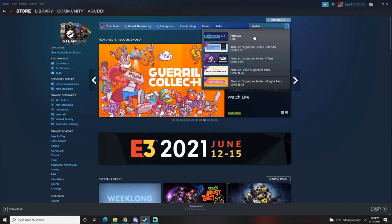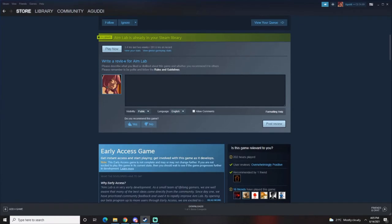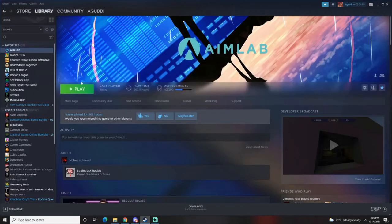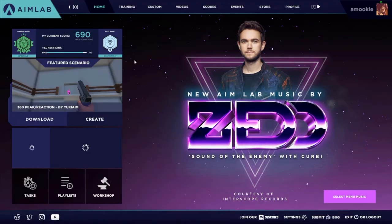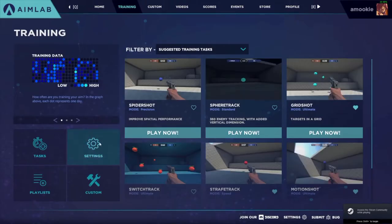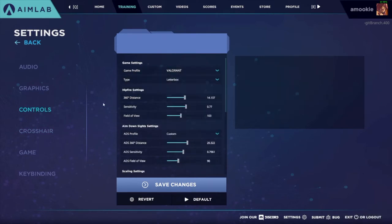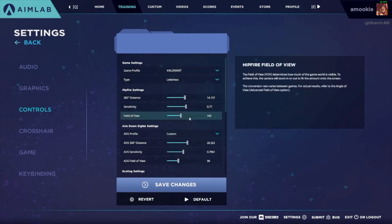Just type in AimLab in the Steam store, click on it, and you can install it. Once you get into AimLabs, it should greet you with an account sign-in. Go through the details and you're all set. The first thing you want to do is go to training, go into your settings, then go to controls, put in your game of choice and your sensitivity, and you're good to go.